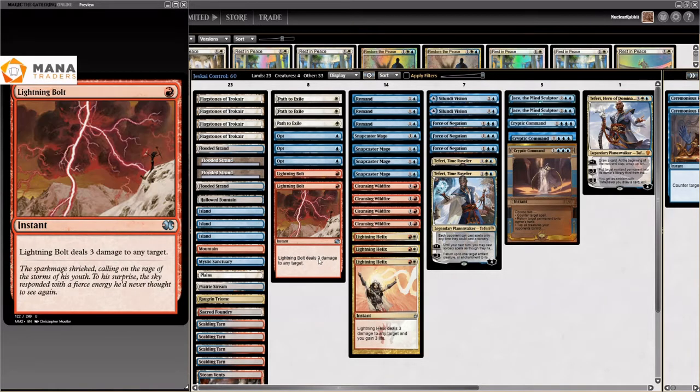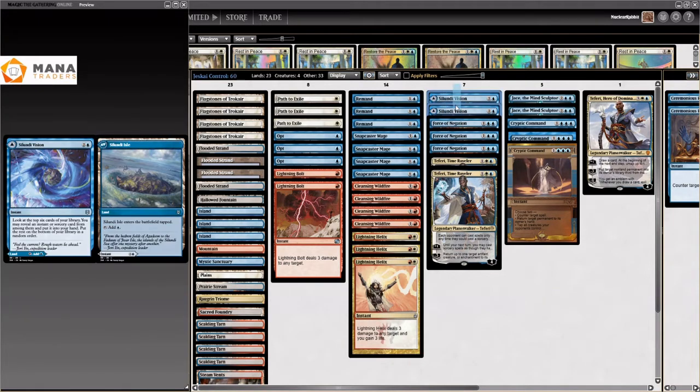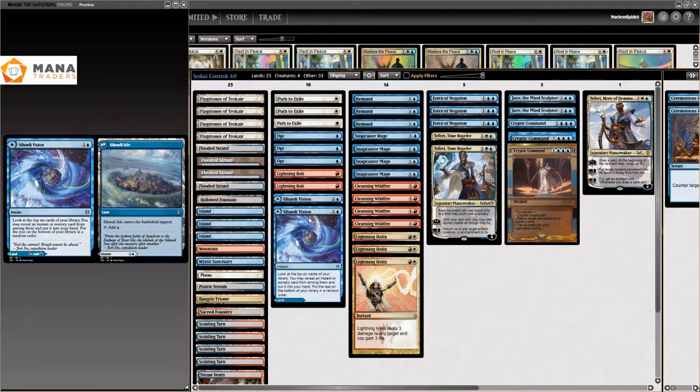This deck — I played the previous iteration that actually went 5-0 — and I hated the mana base so much. I had mana troubles in every single game, so I'm gonna add more lands. To do that without compromising the spell count, I added some Serenity Vision to it. That's a new card we're playing.